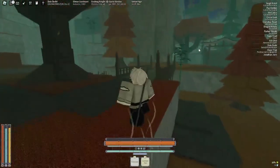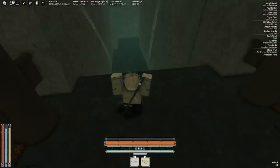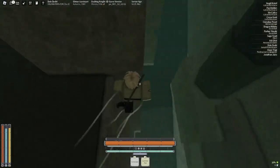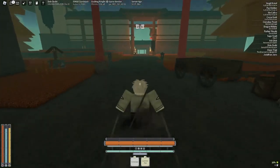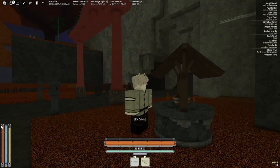Going down through this cave and across this bridge, going down through here you can slide jump down and you will find yourself at the Etrus Docks, which basically allows you to get a boat. There's water here, fishing equipment, and all that type of stuff.